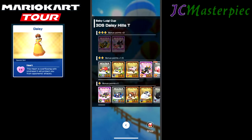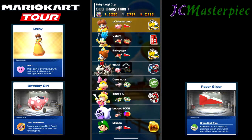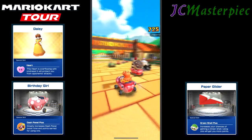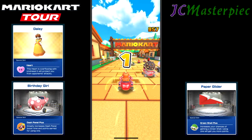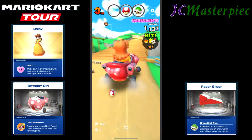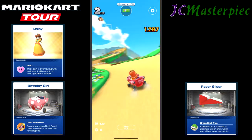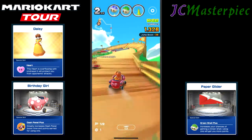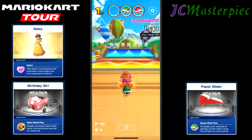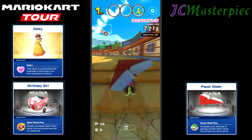Let's see — Daisy instead of Baby Daisy, Paper glider. Daisy Hills T — so Daisy Hills Tall with the Birthday Girl. And off we go. Fifth place start. Nothing quite like getting big early on to really help things out, although getting knocked around does cause a problem when you get big. Second place overall though — this tall track is helpful, you can get lots of combos on this.